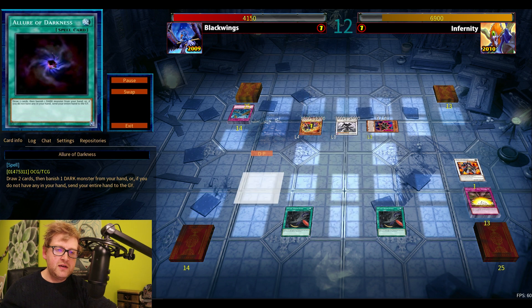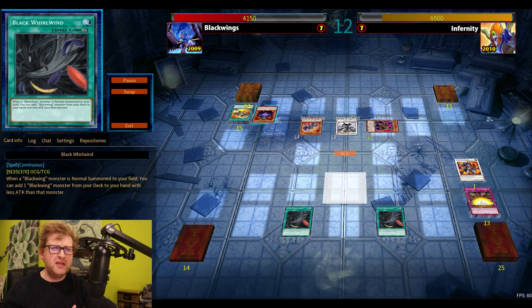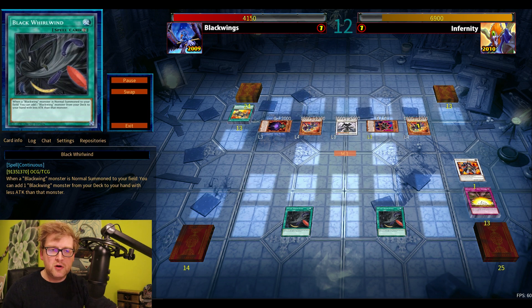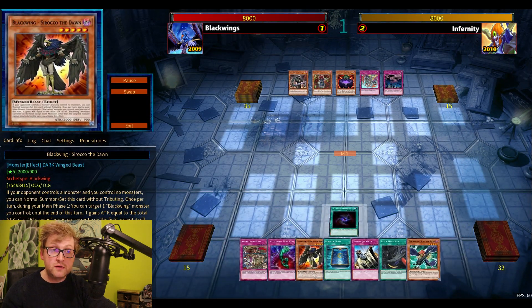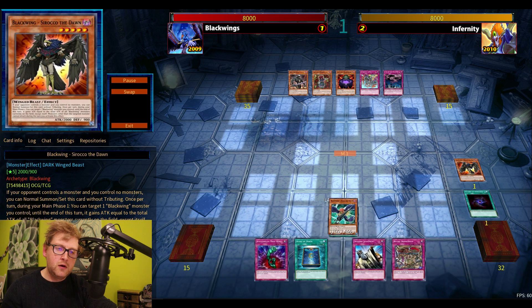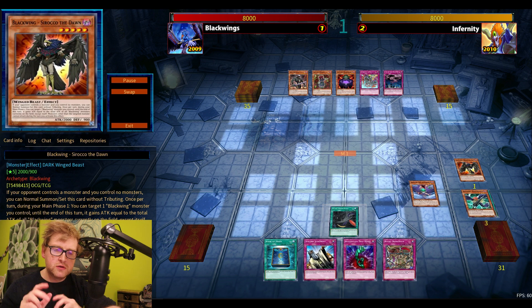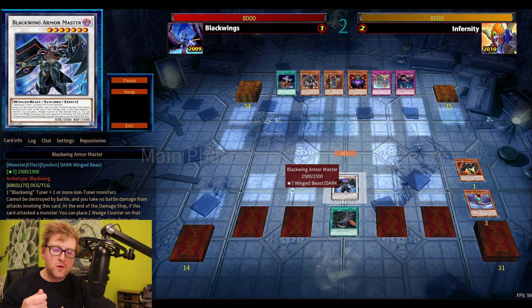I think the best draw would have been double Black Wing — Sirocco and maybe Shura or Bora. Even then, a strong normal summon, preferably Shura, would be ideal. Sirocco with the attack boost definitely would have been nice too — getting some speed into the deck by banishing those useless darks.